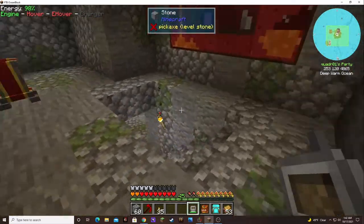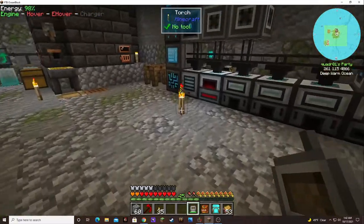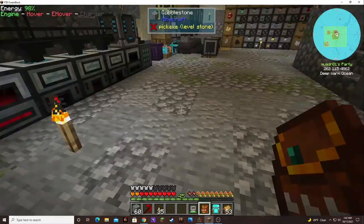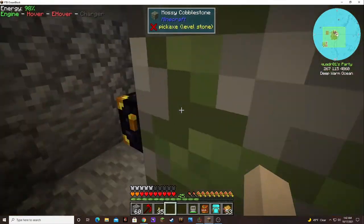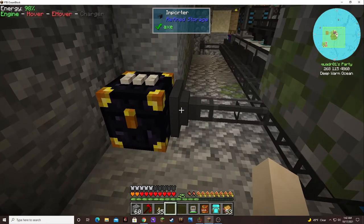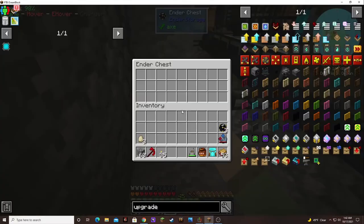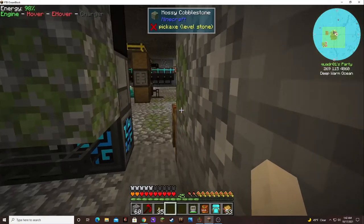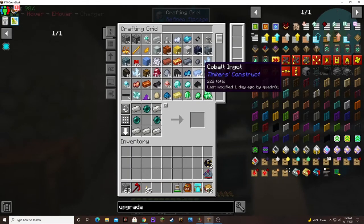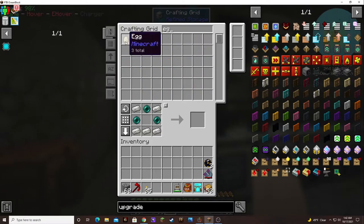I'm trying to get the ender chest system set up so that if I have a farm somewhere else I can just teleport the items to the system with ender chest. So I have this ender chest set up with an importer to import things into the system. I can put eggs in there — that's all I had on me — and now we can see eggs in the system. So that's good.